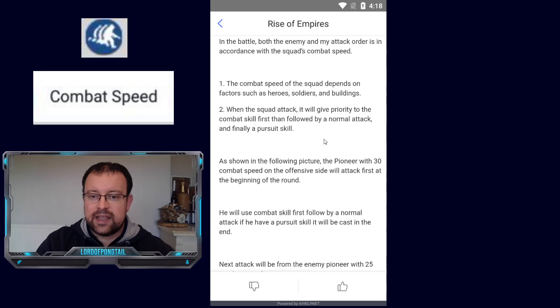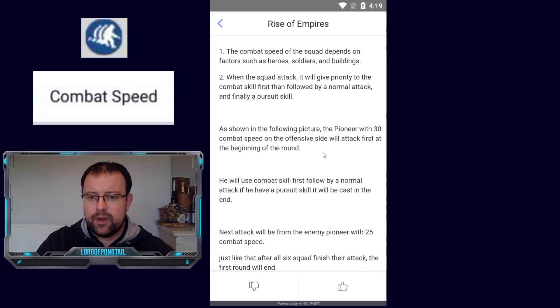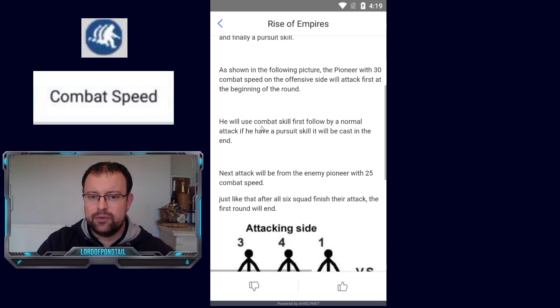When the squad attacks, it will give priority to the combat skill first, then followed by a normal attack — what we call basic attacks by the troops — and finally a pursuit skill, which is a passive skill. The pioneer, meaning the front row, with 30 combat speed on the offensive side, will attack first at the beginning of the round.